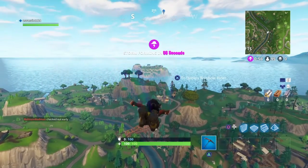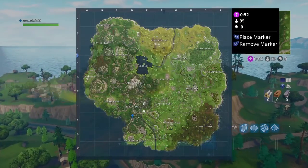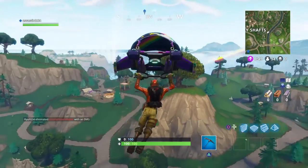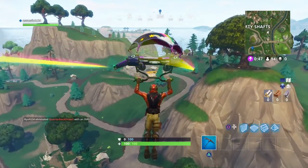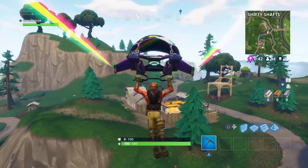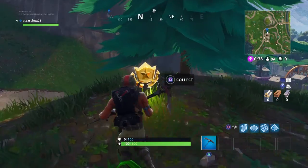You have to go between Shifty Shafts and Flush Factory. Go down here — you're going to see the car on top of the tree. But you're not done yet, then you have to go right here.